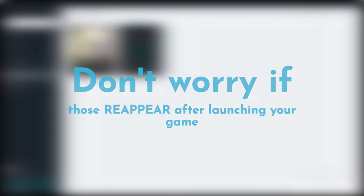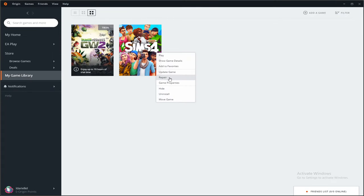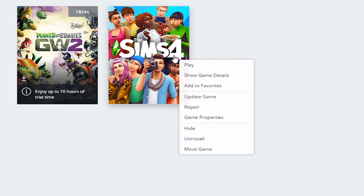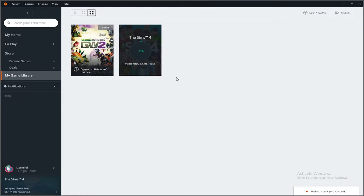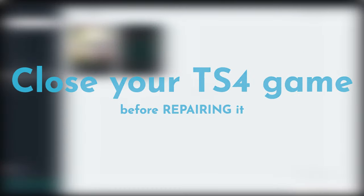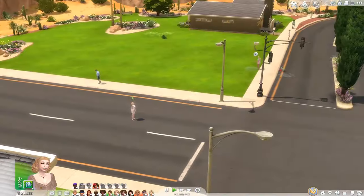Now head over to your Origin app, go to your game library, right-click on The Sims 4, and select the 'Repair' option. Wait until the repair process is complete — do this with The Sims 4 game closed. Once it's done, launch your game and see if it works.